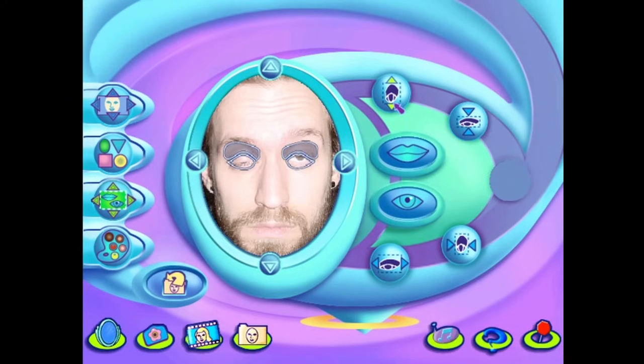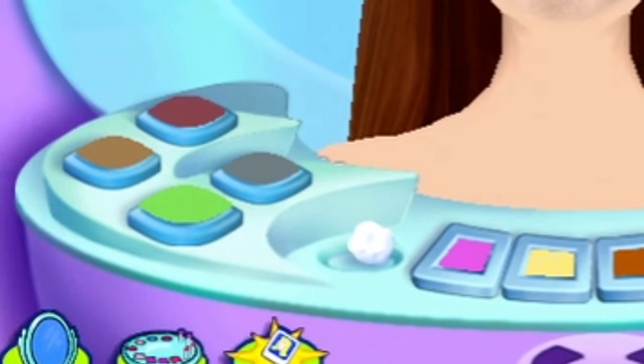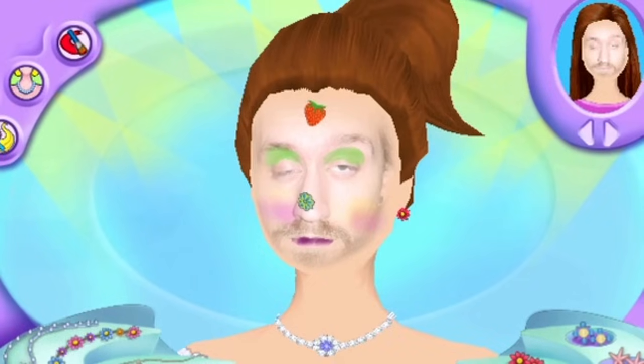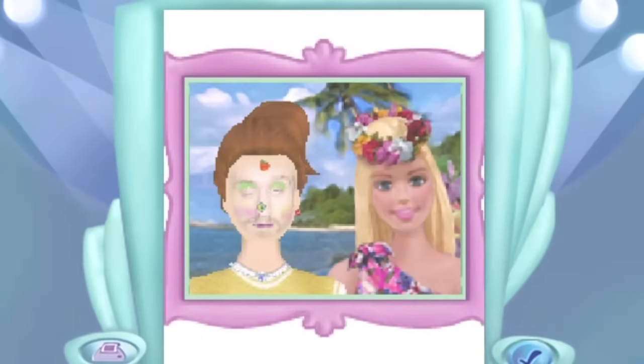You also have to line up where your lips are, and you can adjust the size by stretching and squashing. Same goes for the eyes, though they really should have given you options for how far apart your eyes are — that seems pretty important. Then you just select your skin color and pick your hair color, and it's time for your makeover. Check me out! I'm in Hawaii with Barbie sporting my new look. Don't be jealous.